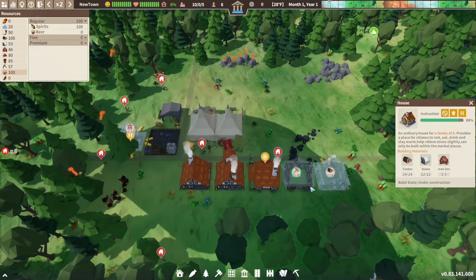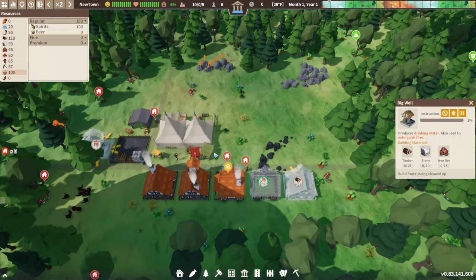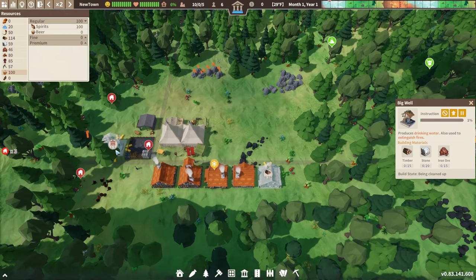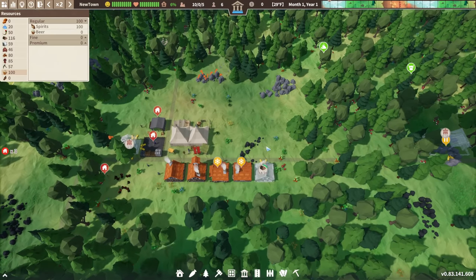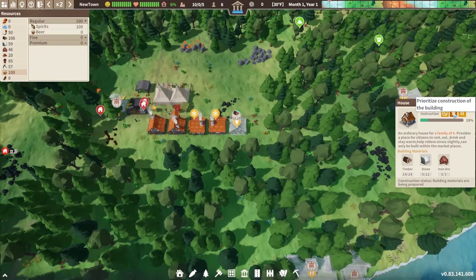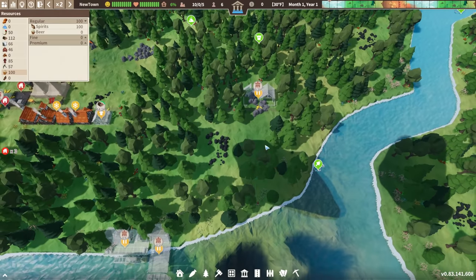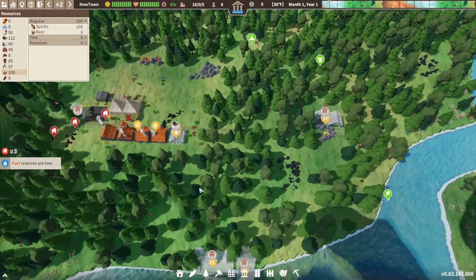This should be the second-to-last house we need. Since I have three builders, I might as well have three building projects at a time, so I'll unlock this big well and hopefully they do that next. I can prioritize a project by clicking the up arrow. As far as I can tell, there's no way to de-prioritize it apart from pausing it — once you prioritize a construction project, you either cancel it or pause it.